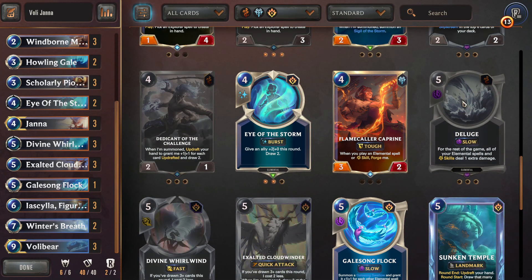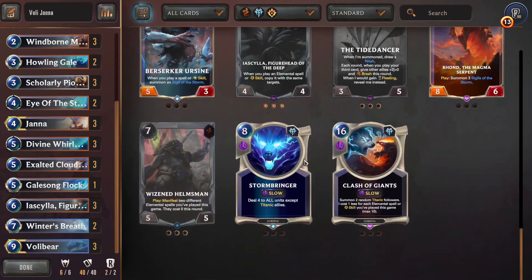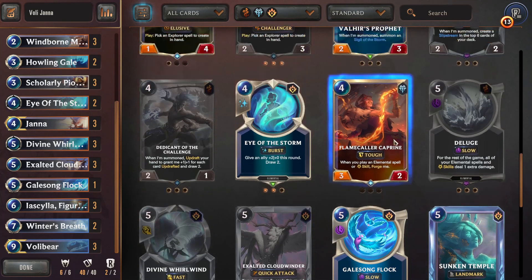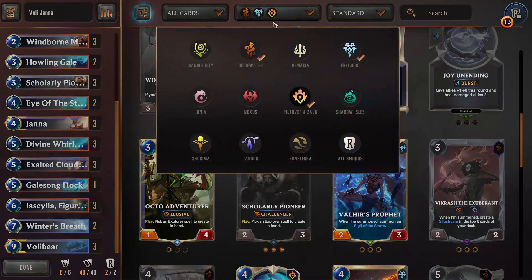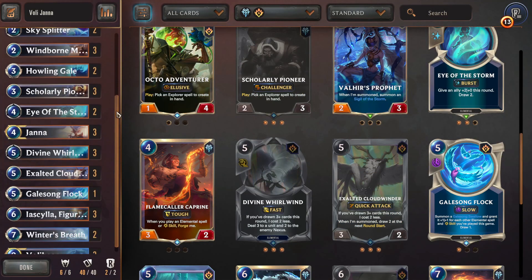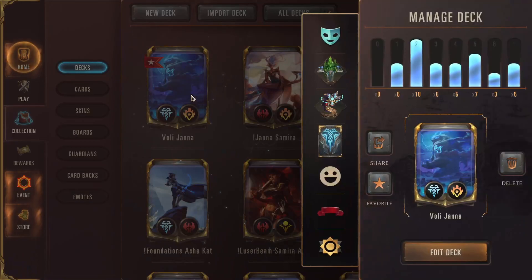Deluge is an interesting one. At some point I do want to go back to the Bilgewater package with Janna — like a Janna Nyla elementals deck to get access to Wizened Helmsman and the Deluge. But at the moment this deck looks pretty solid for a fresh new brew. So yeah, let's see how we do and get into some games.